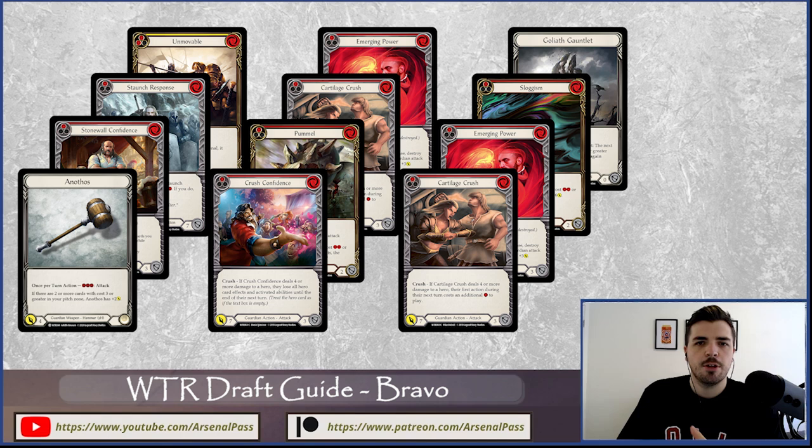Next I want to talk about archetypes with Bravo in Welcome to Wraith draft. Archetypes are one of my favorite things in Flesh and Blood — working out your win conditions, how a deck should be built, and the key cards needed to execute that plan. The cool thing in Welcome to Wraith is that once you know the key cards and how to build these decks, you can reliably execute them quite often. Games won't always go the same, but your plan will be pretty similar.